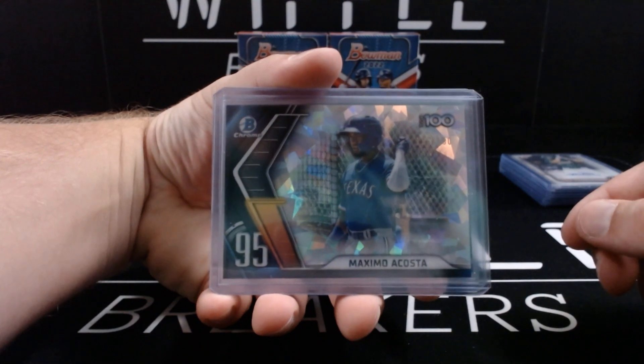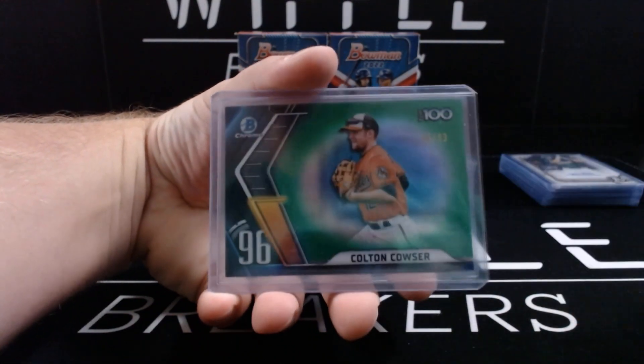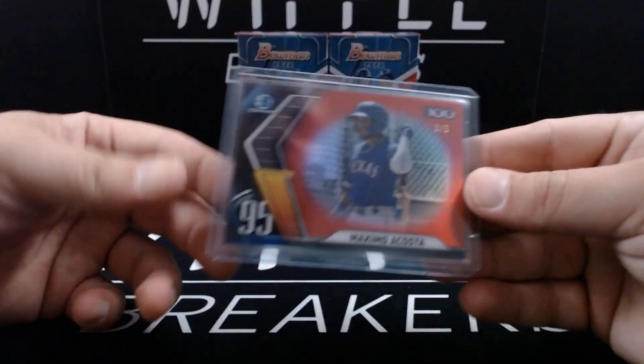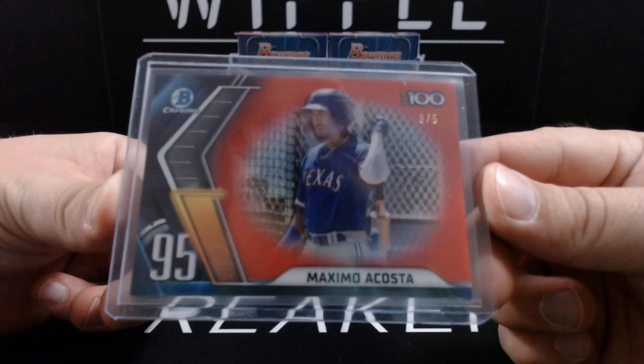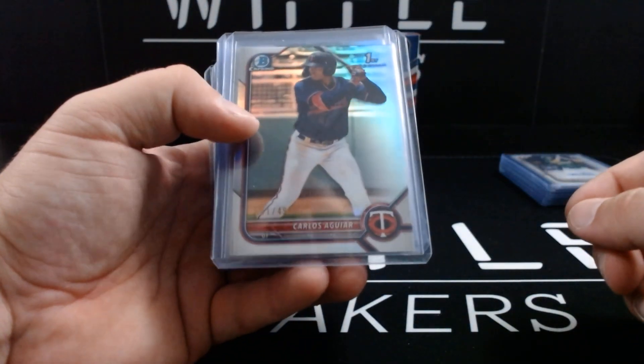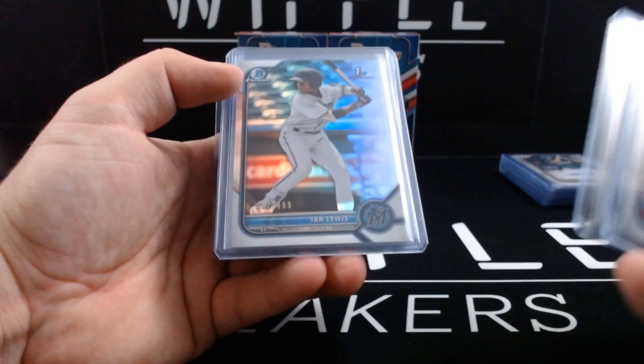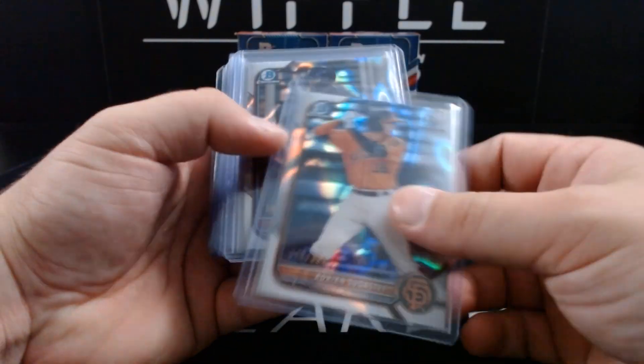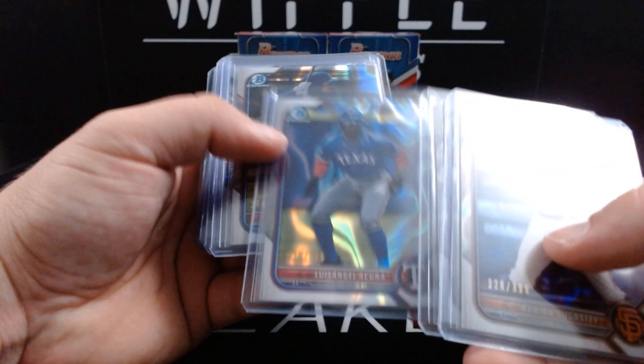Top 100: Maximo Acosta atomic out of 150, Colton Cowser top 100 green out of 99. Our lowest numbered parallel of the whole break — Acosta red refractor, three of five. Chrome parallels — refractors at #/499: Carlos Aguiar, Jose Ramos, Ian Lewis, and Nick Gonzalez. Lava refractors at #/399: Adrian Sugaste again, Misael Urbina, Luis Anclua, and Ed Howard.